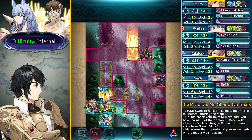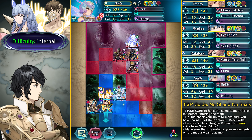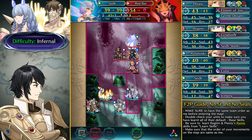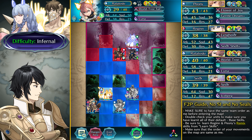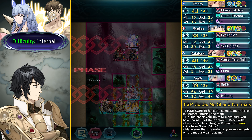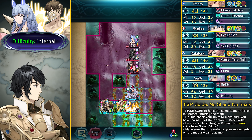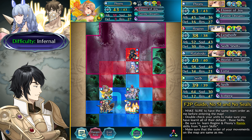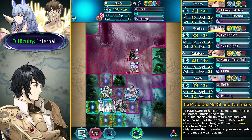Ratatoskr takes care of those two units. Now we have a bat and two ranged units — move Sather over and take out the bat, ending the action of the Blue Thief, which is helpful. The Red Mage Flyer attacks Sather but Sather is really bulky and there's no answer to her Fall of Negation from this Red Mage. Now Haythrin is coming over.